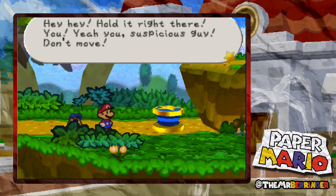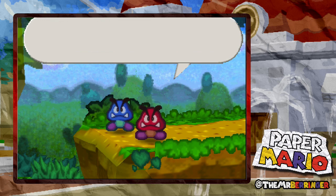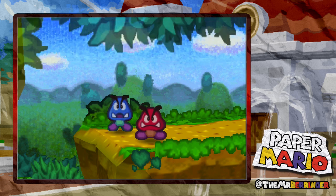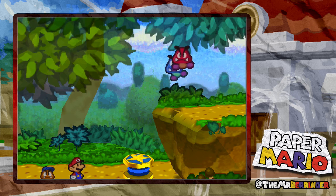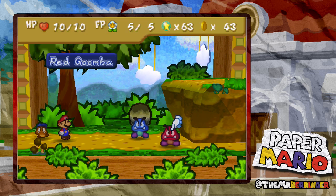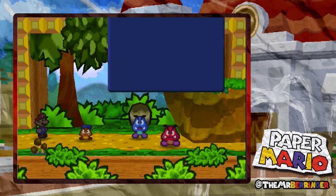Hold it right there! Yeah you, suspicious guy! Don't move! Yo Mario, I knew it! You can't go past here Mr. Big Shot - that's a direct order from Goomba King! The only way through is the Goomba Brothers - that's me, Red Goomba, and my brother Blue Goomba. Let's get him! Boss battle time. I'm gonna do a power jump on Red Goomba - he looks more dangerous. And then we're gonna get the tattle ability and see what that does.